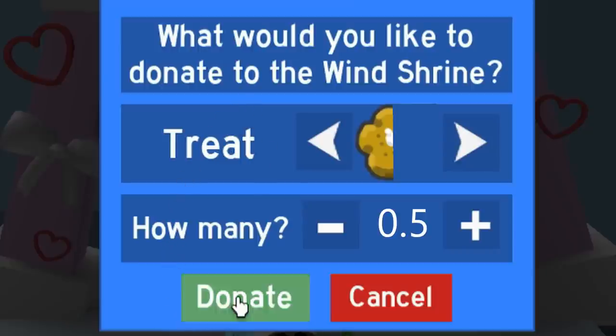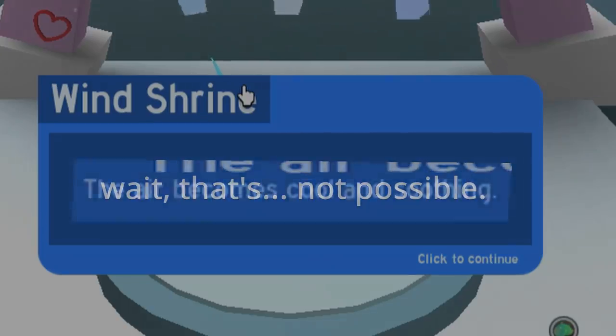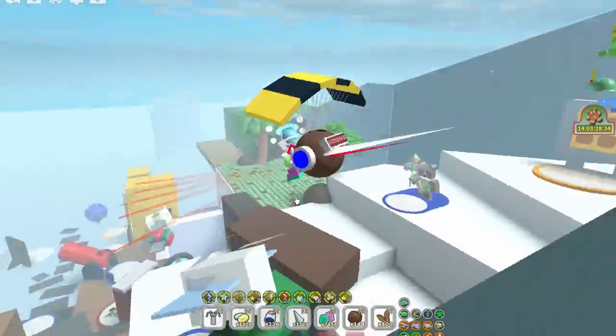So I'm going to donate 0.5 treats to the wind shrine — half a treat. Here we go. Wait, that's not possible. Commencing shrine operation 420, self-destructing in 5, 4, 3, 2, 1. No no, it's gonna blow up — run, go, no!